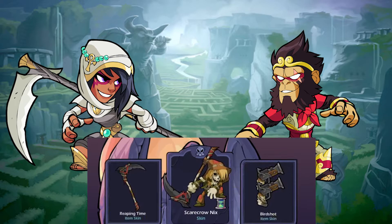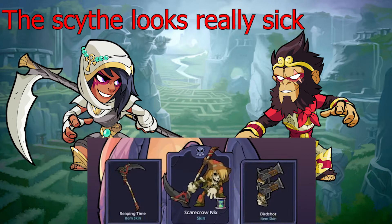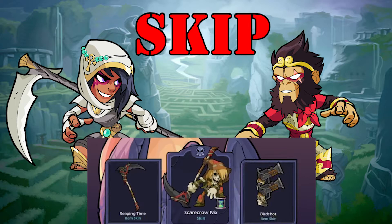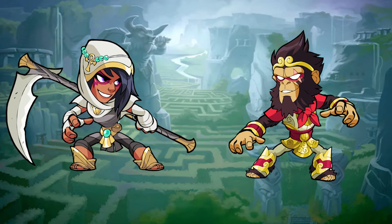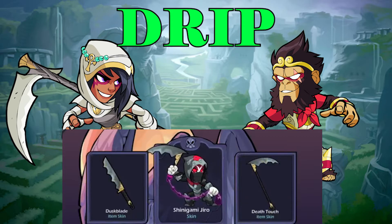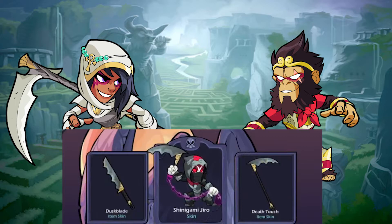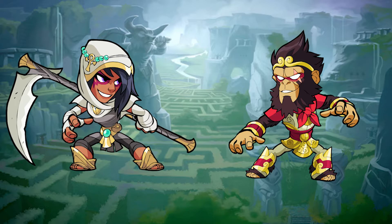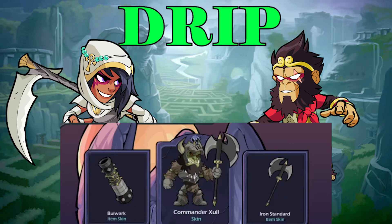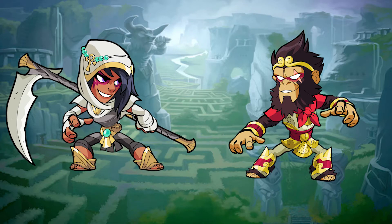The scythe looks really sick but I'm not really a fan of the skin itself — I'm going to go with a skip on that one. Skin number two: oh, that one looks fire, definitely drip! I would use this one — it's so clean. You should see the black variant of that. And skin number three: that's clean, I like that one — very medieval. That's a drip, but in my opinion the second one is the cleanest overall.